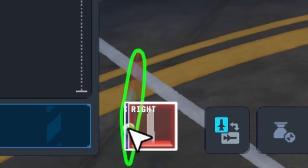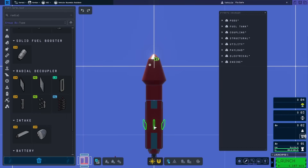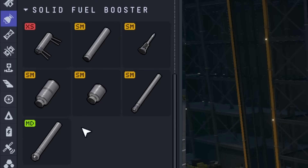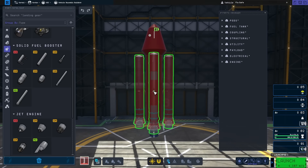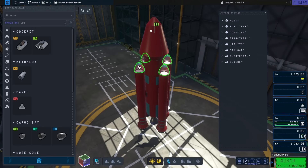I went back and turned on the right projection, then grabbed some radial hardpoints to attach boosters to. Looking at solid fuel boosters, I ended up finding some mammoth engines — some of my favorites from the first game — and slapped four of those on. I also grabbed nose cones to cover them up.